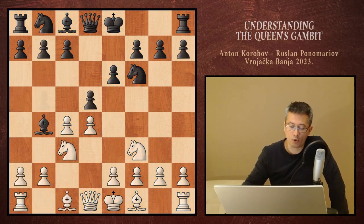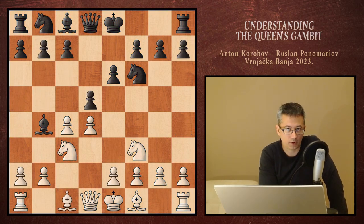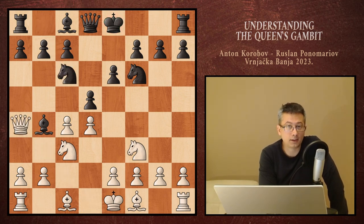That's why, going back, we should delay the pin on g5 and instead notice how the bishop on b4 is not defended and the king is not castled. That means we can deliver check on a4, which would force the black knight to c6. Finally, the question is there: how bad is this for black?